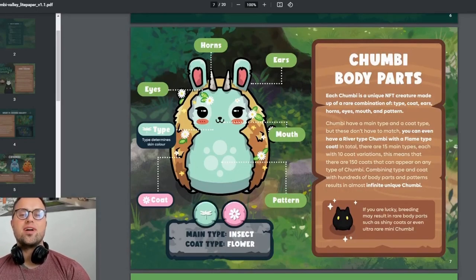Each Chambi is a unique NFT creature. You can see there are unique horns and eyes to identify them. There are essentially 15 different main types — for example, insect — and 10 coat variations. If you multiply that, there are 150 coat combinations that can appear on any type of Chambi.